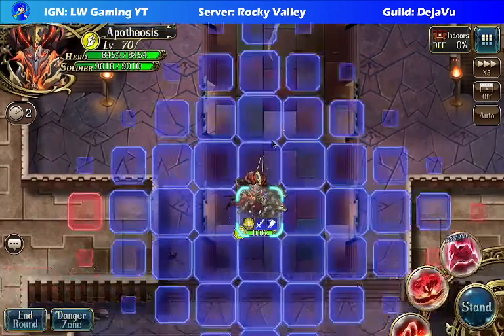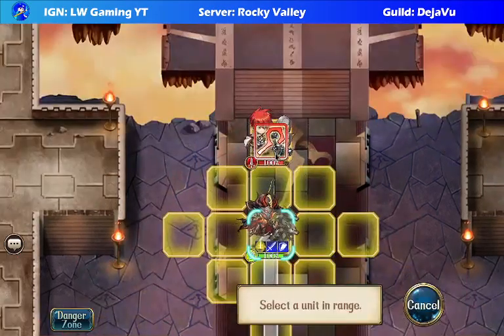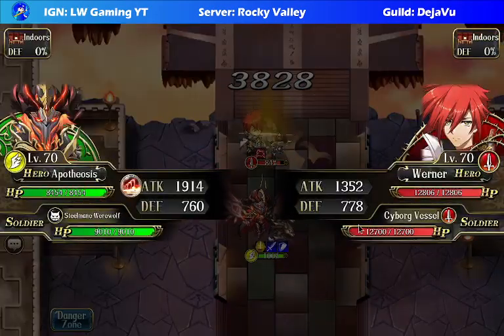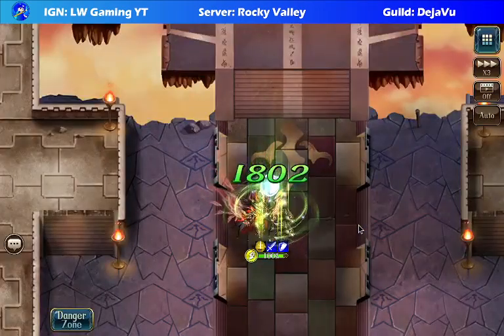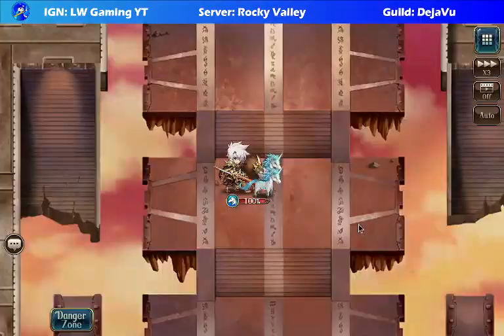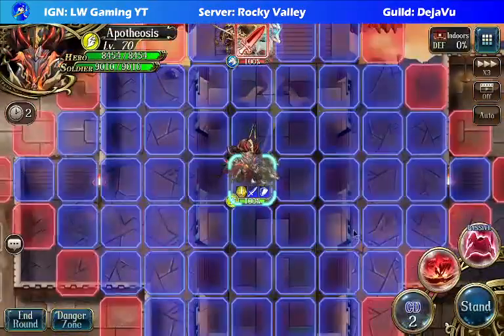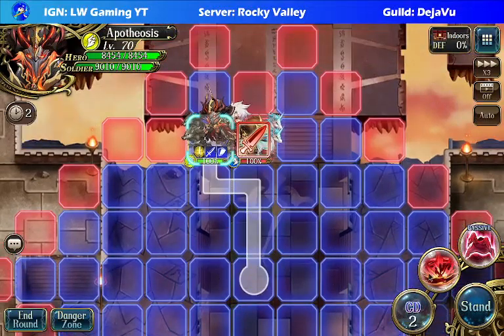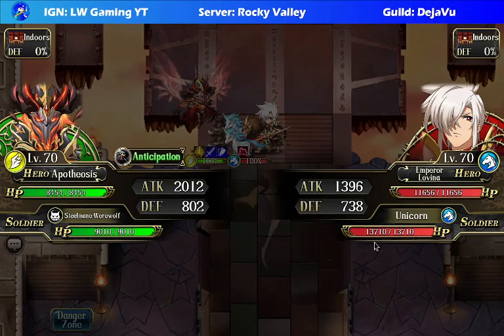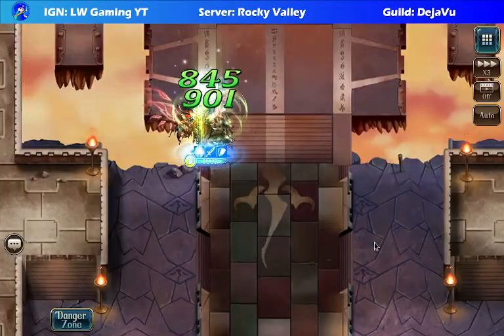Looking at their stats, this Werner should be easy to deal with. We just need to snipe him. That's way easier than I thought — one shot him easily.